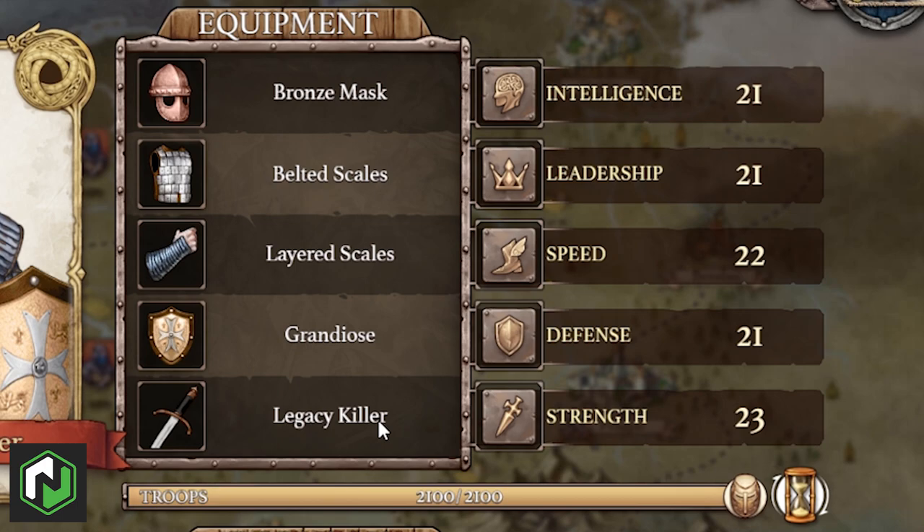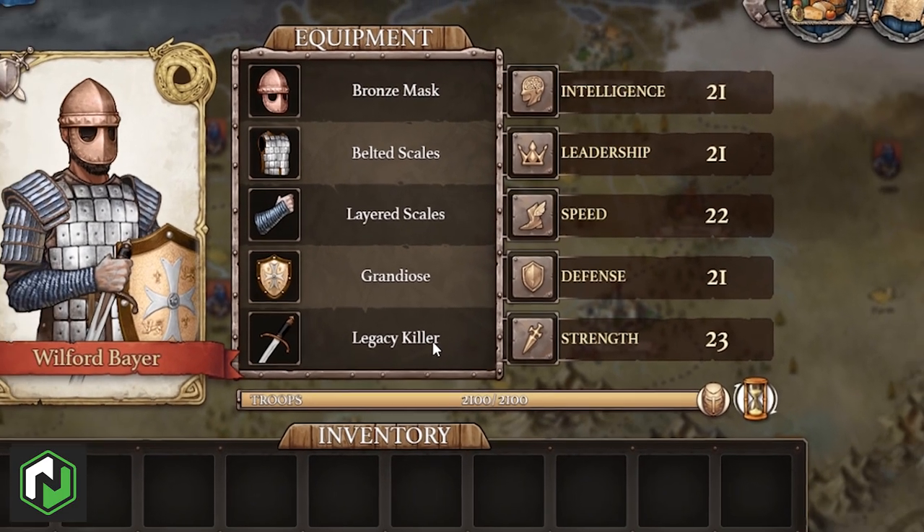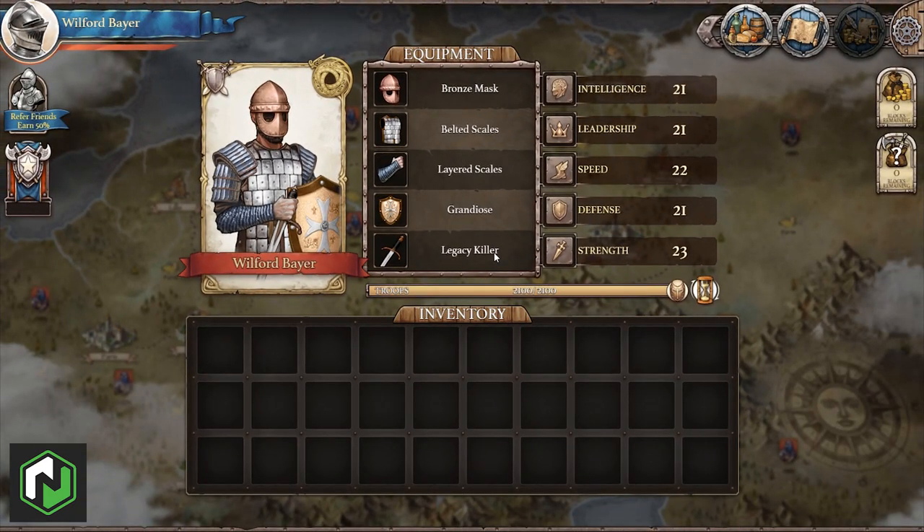Intelligence determines how quickly the hero can recover his troops — this stat is increased by the equipped helmet. Leadership determines the number of troops he has available and is impacted by the body armor. Speed is tied to the equipped gauntlets and is used to calculate how many attacks you will get in each battle. Strength and defense are determined by the sword and shield respectively, and these determine how much damage you deal or receive.